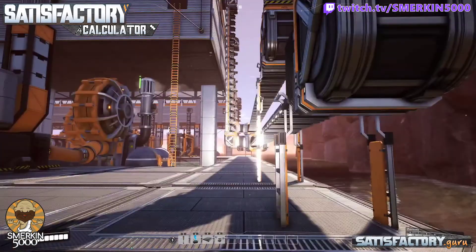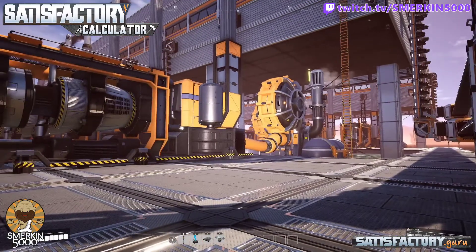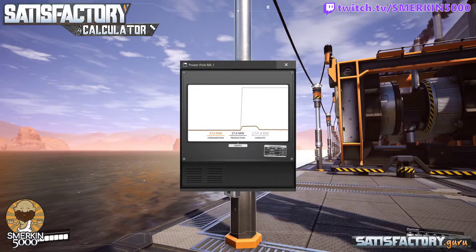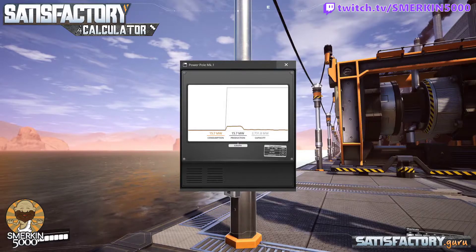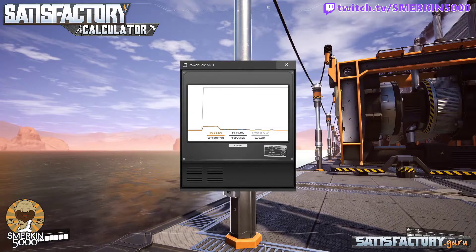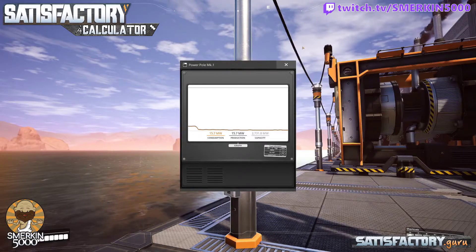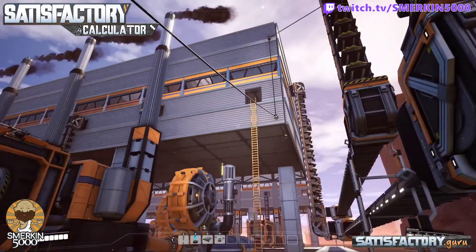Now I'm in a different save file and the colors are different because no colors have been applied — and there is my 2.7 gigawatts of power. This was a save file where I had literally just started a new playthrough. As soon as I was in the game, I created a container, put all my stuff in it, didn't even put a hub down, saved the game, and then used this blueprint to paste it in. So right off the bat at the beginning of the game I've got 2.7 gigawatts of power — I haven't even unlocked tier 3 and 4 where coal power is. Obviously I can't build coal generators myself at this point, but if it's pasted in it will work because it's part of the game mechanics.